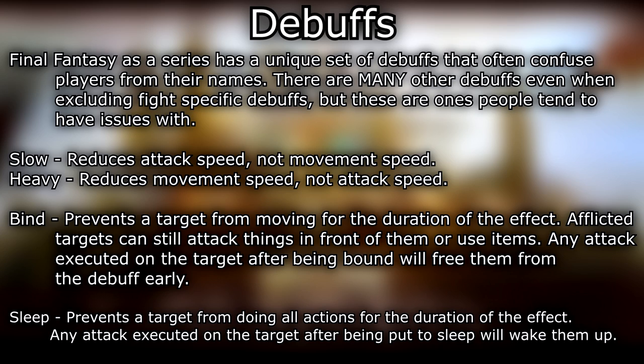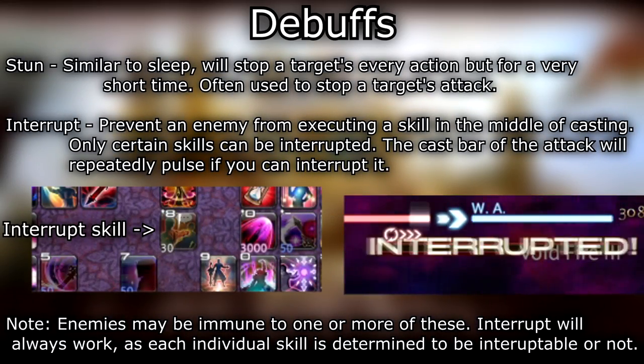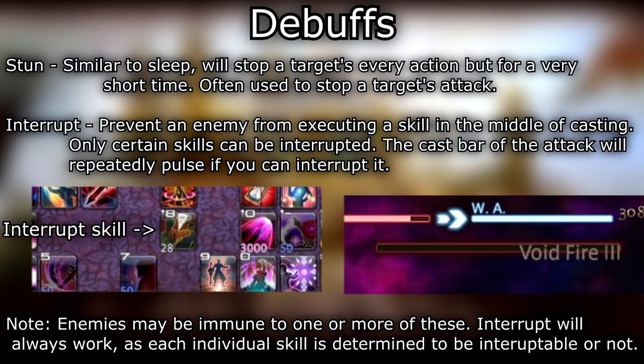Bind — prevents a target from moving for the duration of the effect. Afflicted targets can still attack things in front of them or use items. Any attack executed on the target after being bound will free them from the debuff early. Sleep — prevents a target from doing all actions for the duration of the effect. Any attack executed on the target after being put to sleep will wake them up.